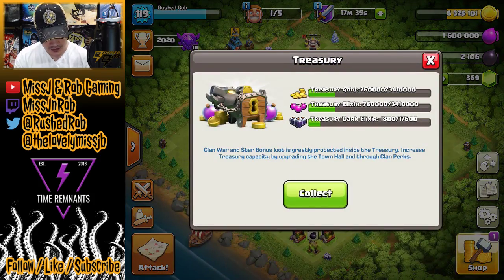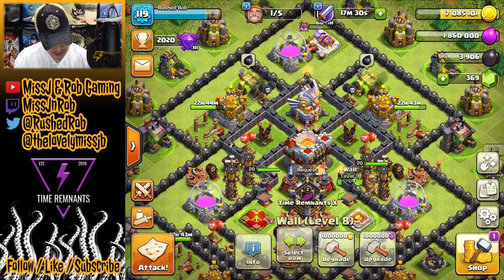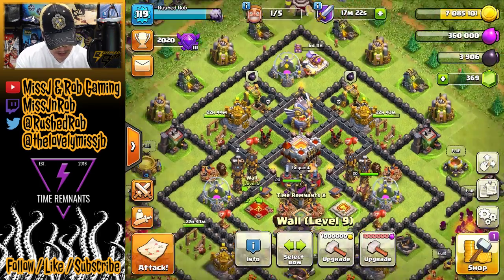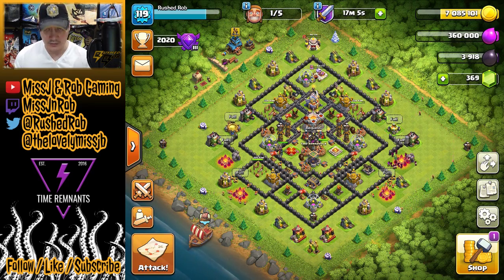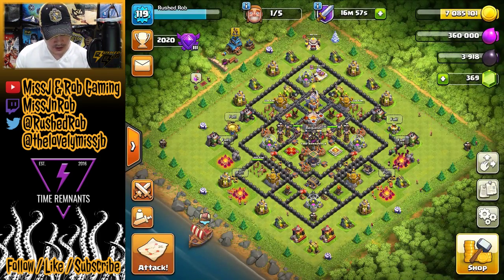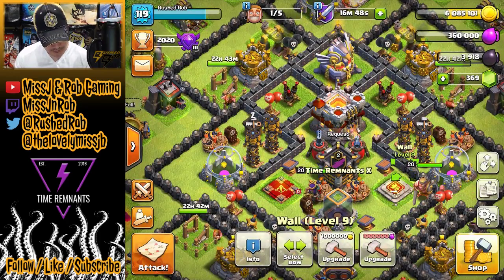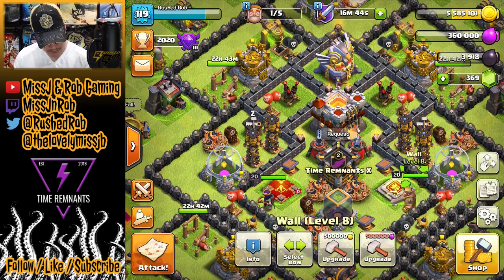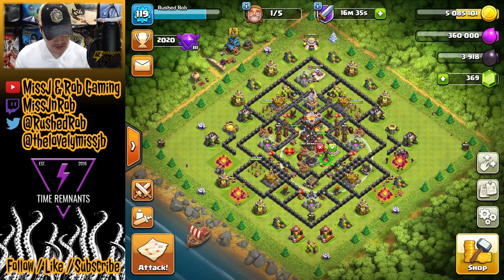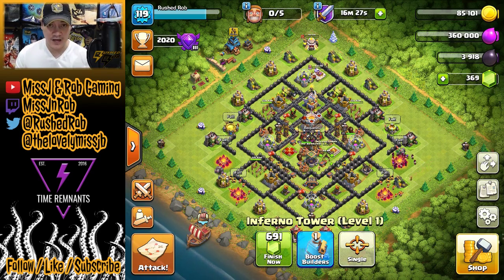I'm going to collect some extra resources and spend as much as I possibly can on walls. Then I remembered — the Infernos! Infernos cost 5 million gold, so I'm going to spend 2 million on walls first and then drop the Infernos. That looks like a good spot for it — let's place the Inferno there right now. That's 5 million and it's going to take 5 days.